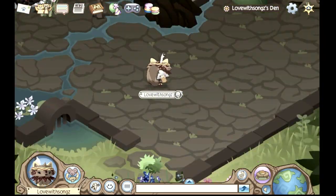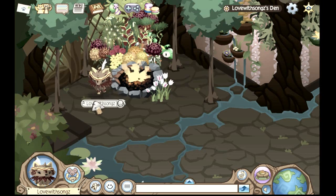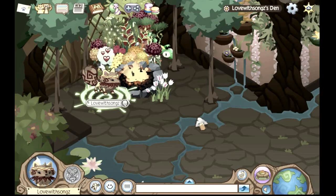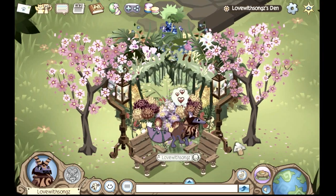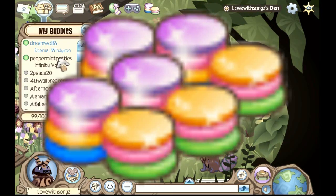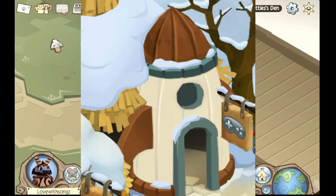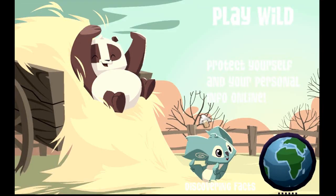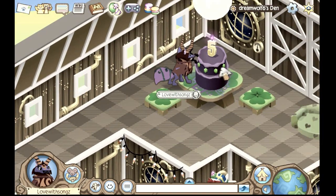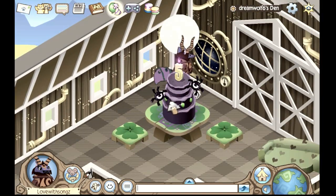Hey guys, Love here, and today I'm going to teach you how you can get diamonds and gems really quickly. My first tip on how to get gems super fast is to go to the arcade and play games like Jamaa Derby, Splash and Dash, Falling Phantoms, and Gem Breaker.